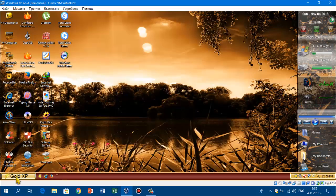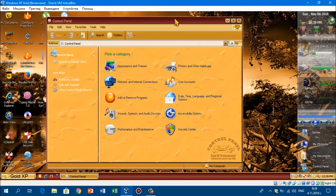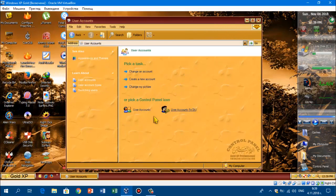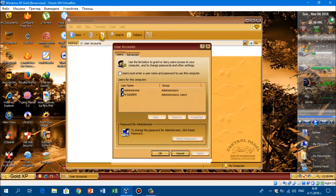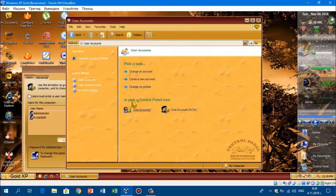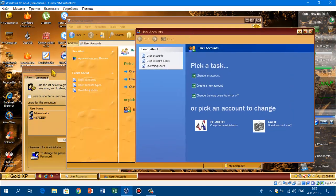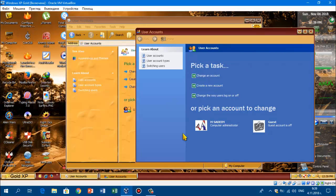The control panel also changed — all the icons are changed, except for the security center which is different. But yeah, as you can see, the user account is different. And when you go into it, it has the regular user accounts and the old user accounts from Windows 2000. So just if you go into it, this is the Windows 2000 version. If you go to the user accounts on the Windows XP version, they look pretty different. Let's just compare: 2000 vs XP — yeah, they're different.